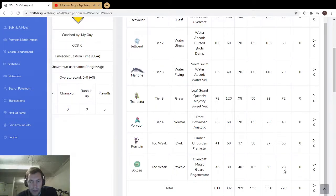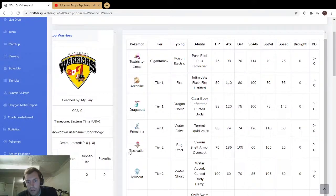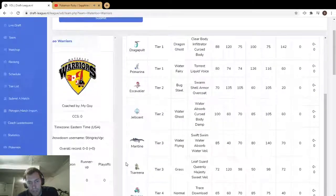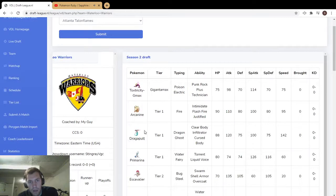Celesteela is interesting with 20 speed and 105 special attack — you could run Focus Sash, or Life Orb with Magic Guard so it doesn't take the damage. It underspeeds a lot of stuff in trick room, which is nice because most people only expect Scavalier or Torkoal to be at 20 or lower. Scavalier is great for trick room. You can do Beat Up on Arcanine for Justified.